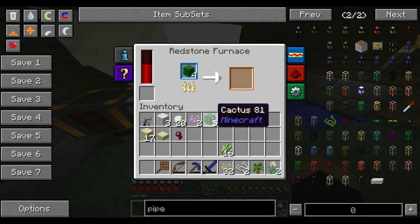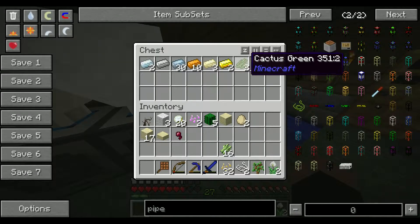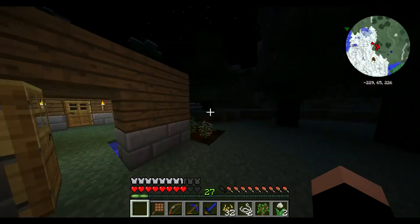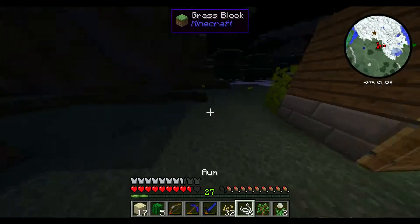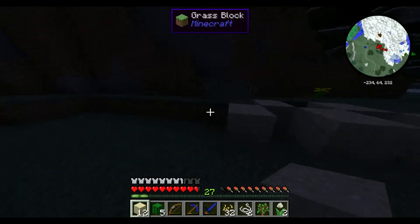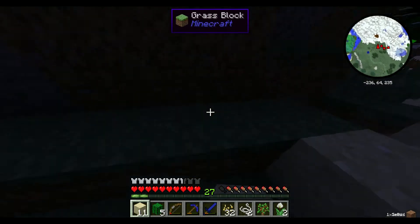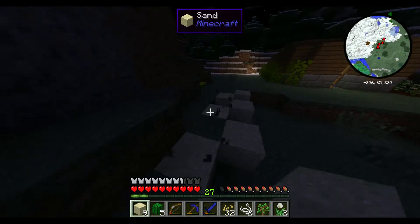I'm going to make some cactus green. Also, if there's nothing out here to come out and attack me, I'll start a quick cactus farm, because I don't want to trek out to the desert every single time it needs cactus.